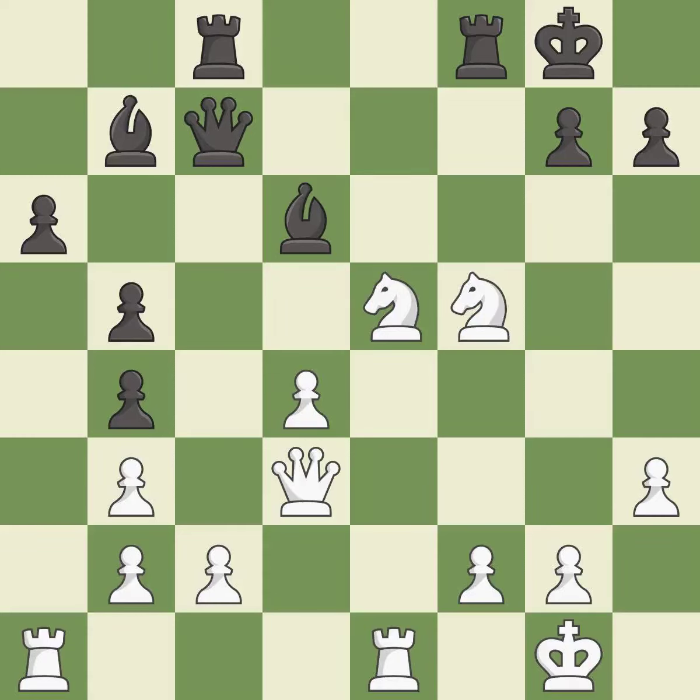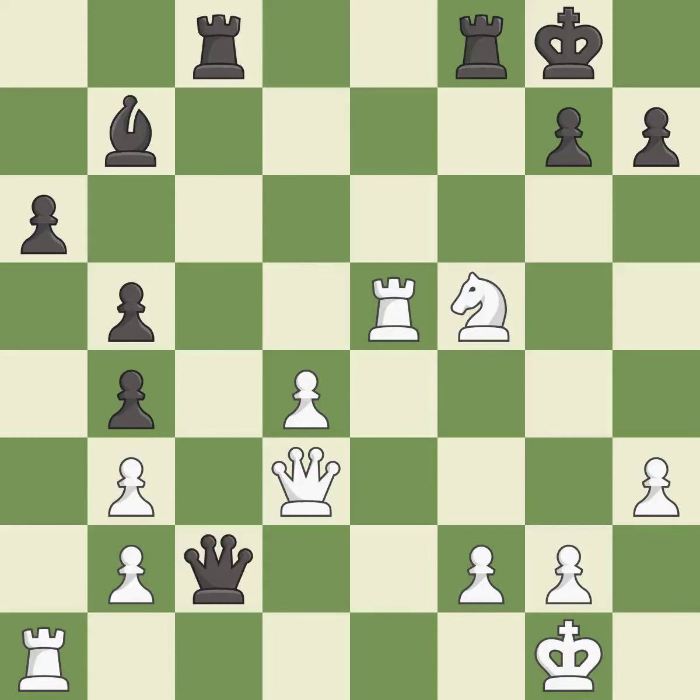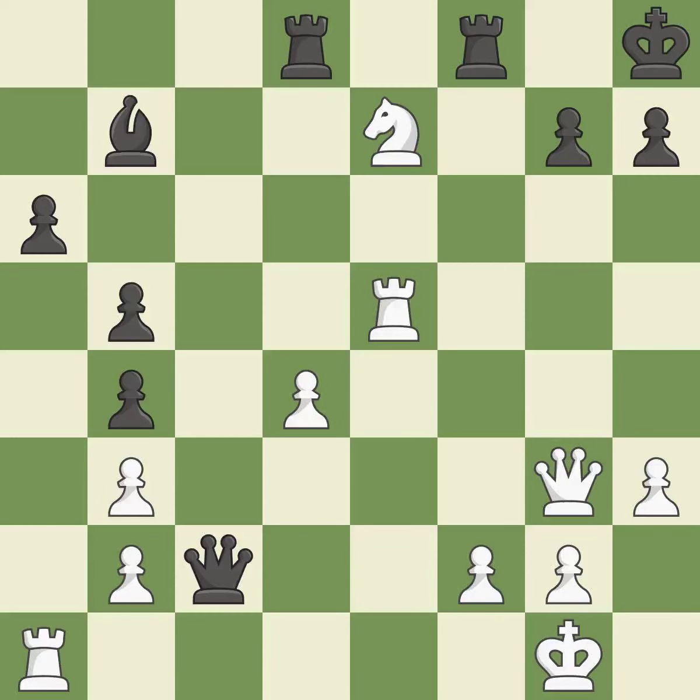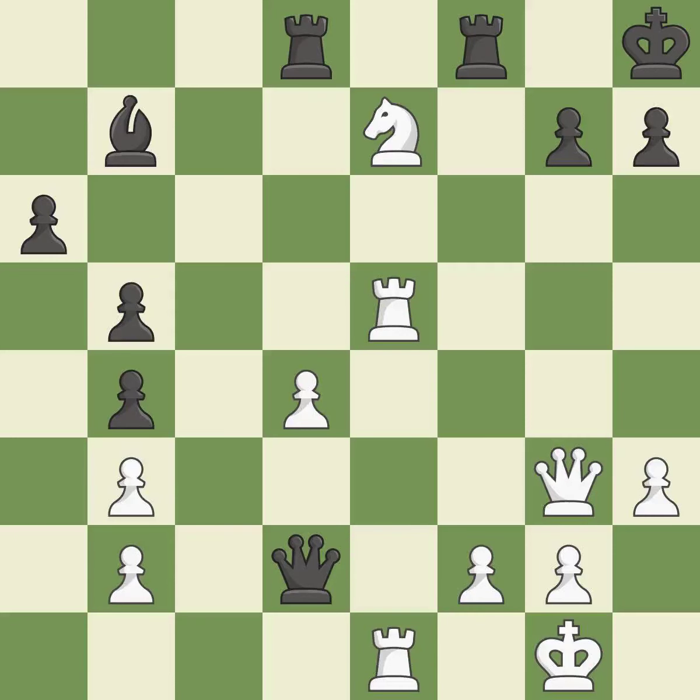Very precise. Black was worse off, but now they are in a losing position — it is a mistake. This is an equal trade — it is excellent. Capturing that pawn wins material. This threatens to win a rook. This steps away from the checking knight. This protects an under-defended pawn that is under attack. This ignores an opportunity to capture a free pawn — it is an inaccuracy. The rooks are coordinated and powerfully doubled on the file.